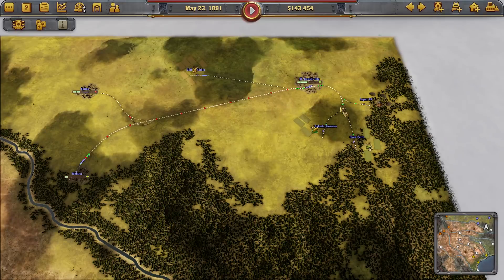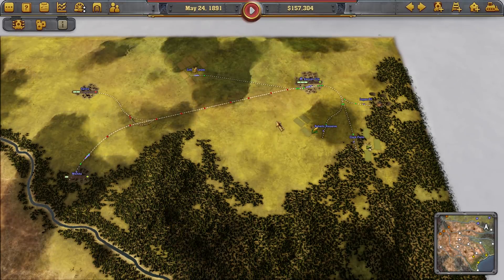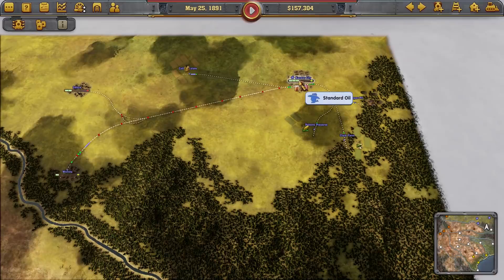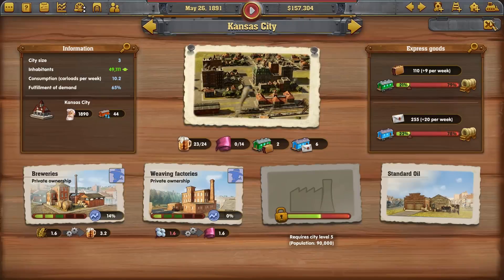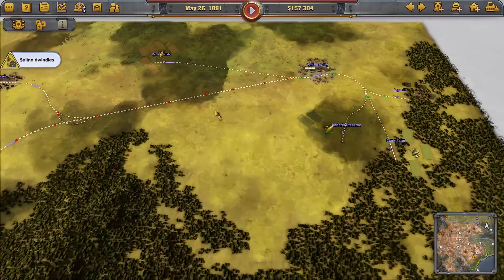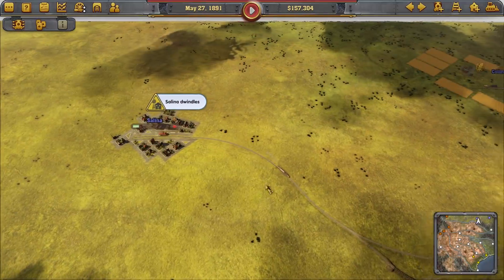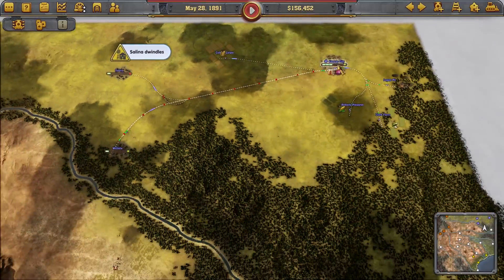Hey folks, Quill18 here and welcome to another episode of Let's Play Real Vampire. We are in the release version, playing the Black Gold scenario for the second time after failing the first time. We don't have a whole lot of time left to get to 60,000 people in Kansas City. Luckily it is growing, but it does dwindle — that's going to happen a lot.